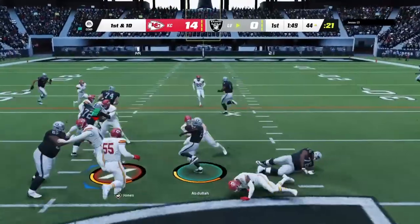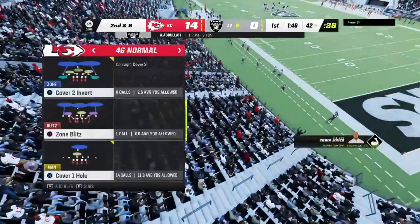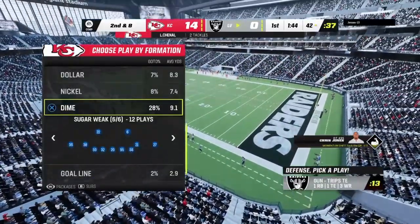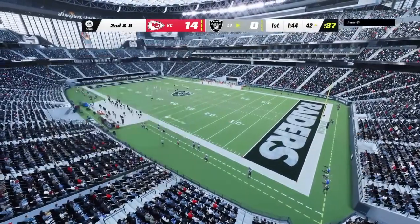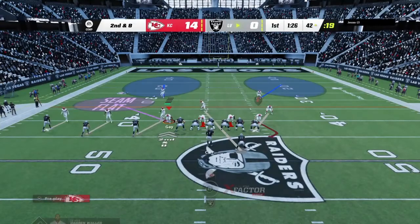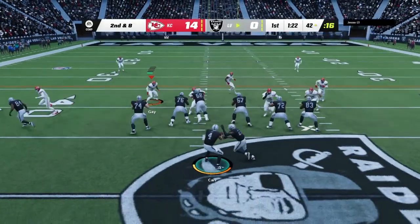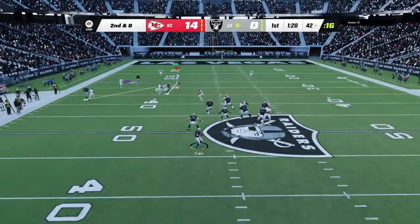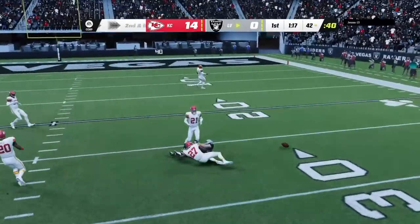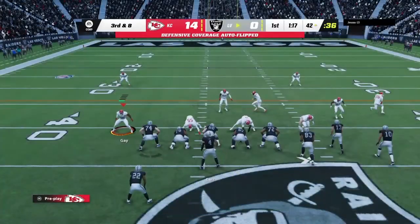Here's the first carry for Amir Abdullah. He edges forward but only gets a pair of yards. The defense rallied to the football, but the play was really made by the defensive front — getting low, stacking things up, making it difficult for the runner to find a hole. One incomplete pass and it's third down.